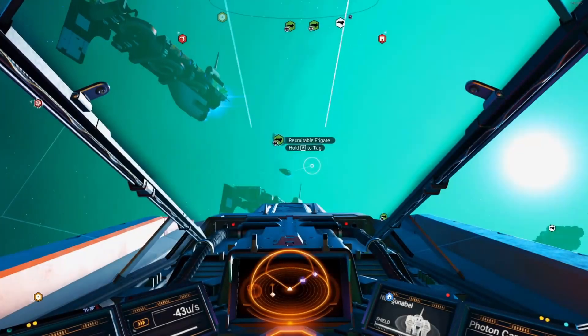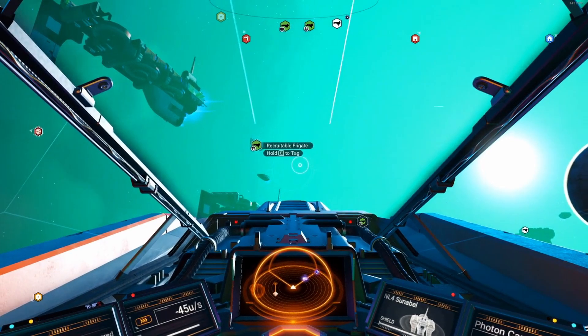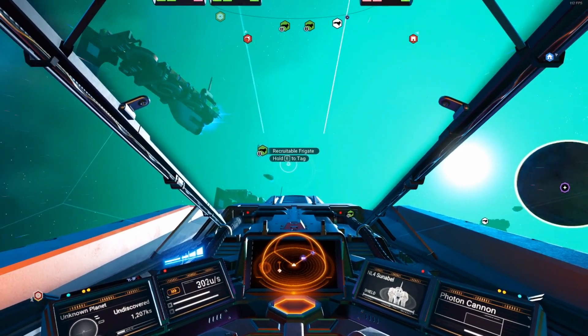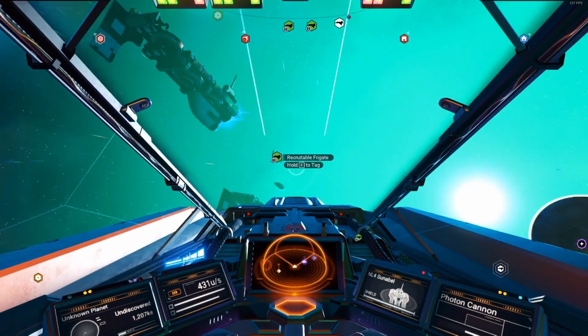You've been in orbit above a planet and have seen many freighters just floating around looking all badass. But that's not what you're interested in. No, you're looking for frigates — the smaller, stealthier, nimbler ships that you can send out to do thy bidding. Well, it's super easy, and here's how you do it.